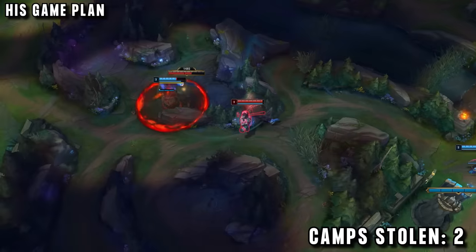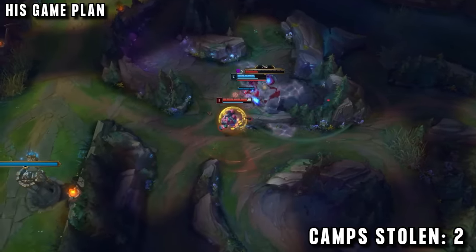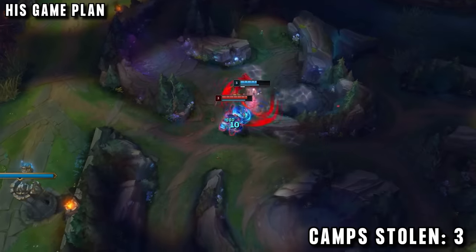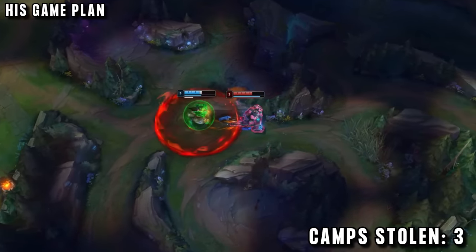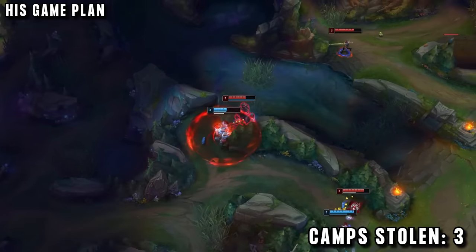He then moves on to Gromp, taking a second camp away with very little risk. The enemy jungler is starting to catch on and comes over to his blue buff, which Sion easily predicts. Using Q from fog of war, Sion still has his smite up — meanwhile Udyr doesn't, because he wasn't aware of the invade. So he walks in, smites it and steals a third camp.